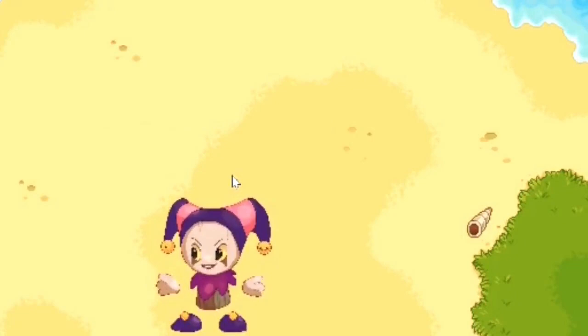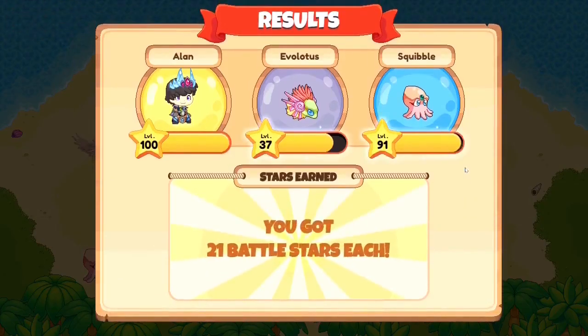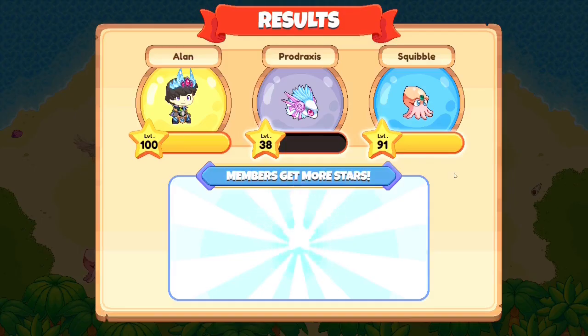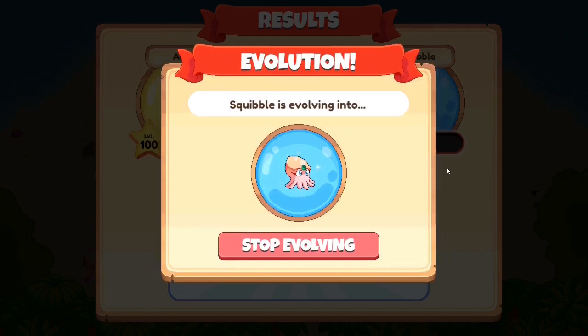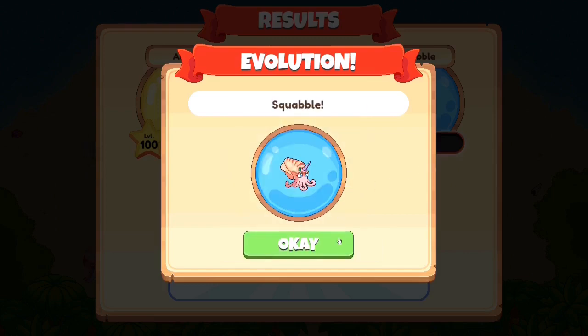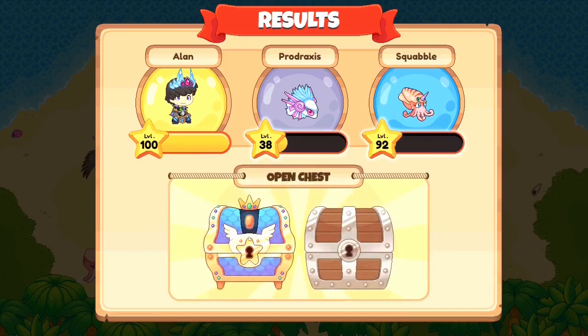Currently it looks like Pipette has 20,000 health, because we attacked him four times with attacks doing almost 5,000 damage each. Our squibble is super close to leveling up — here come our 10 member stars. Hopefully they'll tip the scales. Yes! Our 10 member stars have tipped the scales and Mr. Squibble is evolving into Mr. Squabble. Let's stop it from evolving any further — and there we go guys, we have gotten ourselves a squabble!